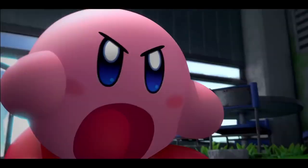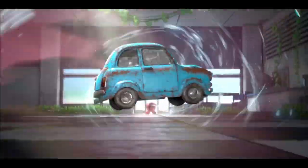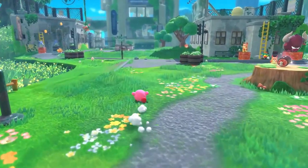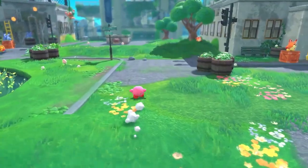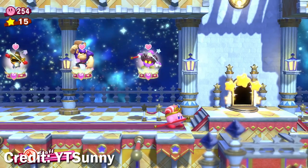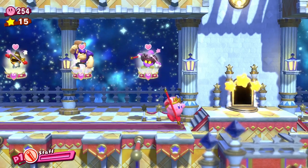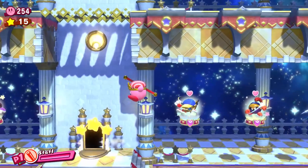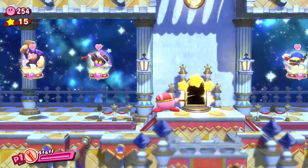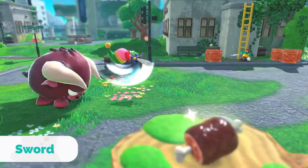I think the most interesting thing about it is seeing how all these classic Kirby things are adapted into 3D. The level design seems more conscious of the Z-axis, the boss battles seem more complex, and most importantly, the copy abilities look as fun as ever. And from what we've seen in Forgotten Land so far, this seems to hold true.